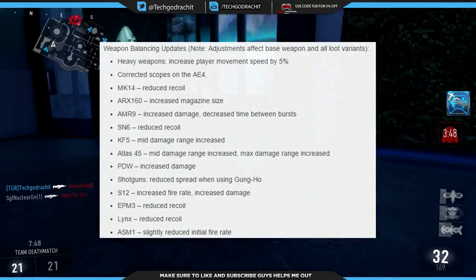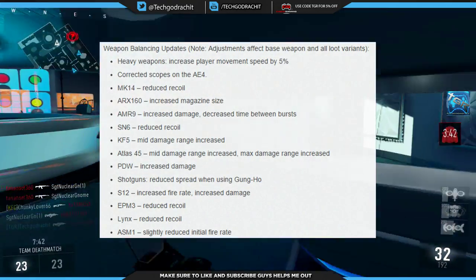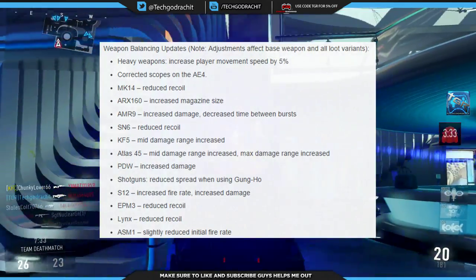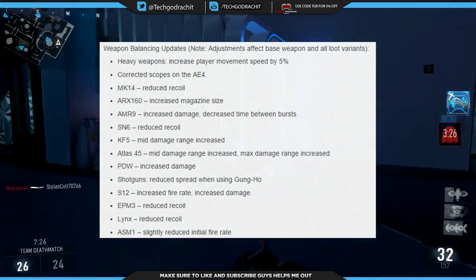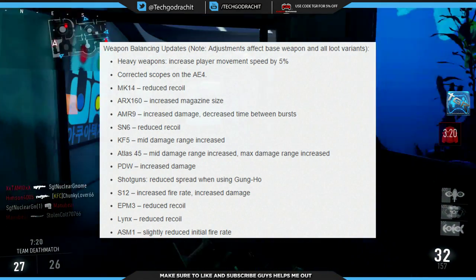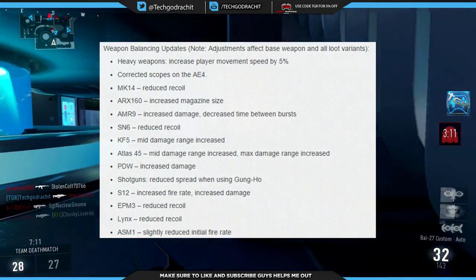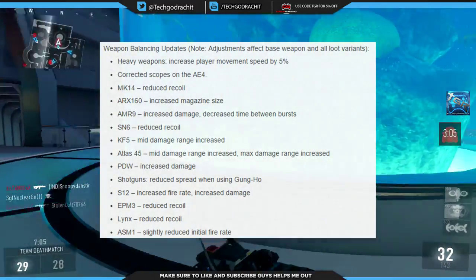For shotguns as a whole class, there's reduced hip fire spread while using Gung-Ho, meaning you can hip fire more accurately with shotguns. The S12 gets increased fire rate and increased damage — this will make using that gun so much more fun and eliminate those frustrating moments in gun game where you unload an entire clip and the enemy doesn't die. The EPM3 gets reduced recoil, and the Lynx also gets reduced recoil — we're seeing a lot of buffs across the board.